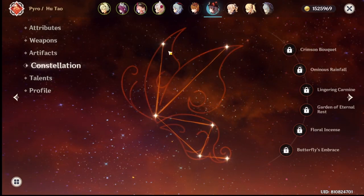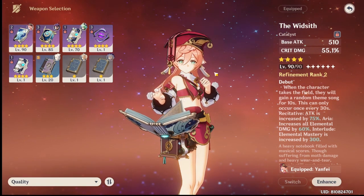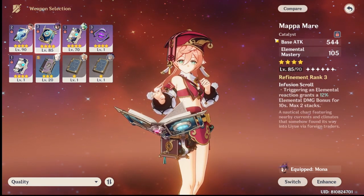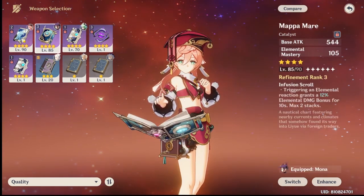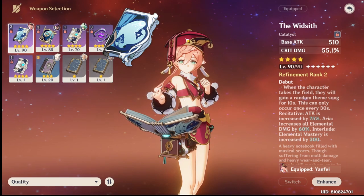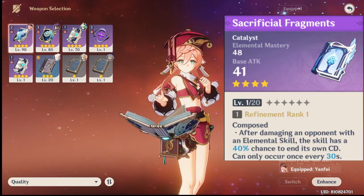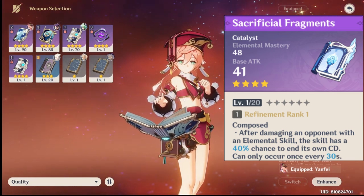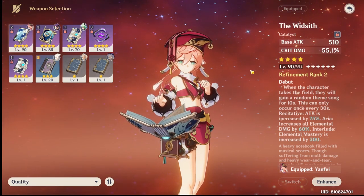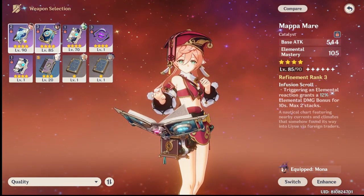For weapons, I've tested the ones I have. The best comparable weapons are Widsith, Mappa Mare, and Sacrificial Fragments — though I don't currently own Sacrificial Fragments. Ranking them: Widsith is the best, and right next to it at essentially the same level is Sacrificial Fragments, because of its elemental mastery and passive that lets you use your E twice, giving you maximum scarlet seals twice and enabling two max-seal charge attacks.